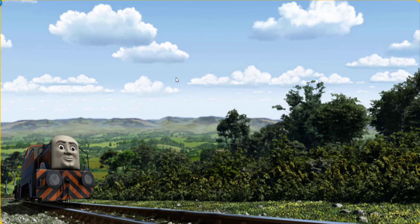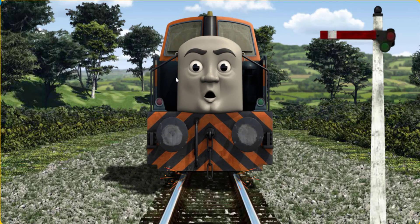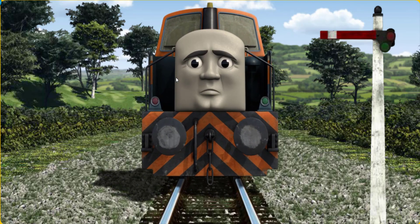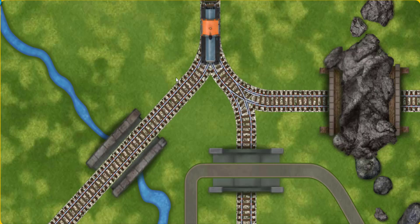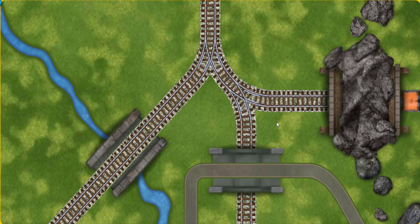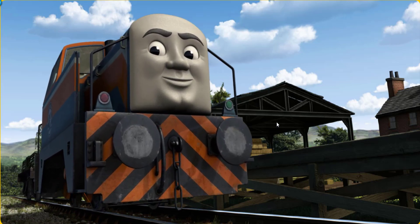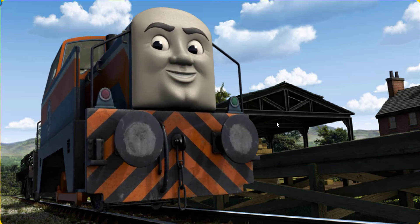Den set out for Farmer McCall's farm. Suddenly, Den had to stop because of a broken signal. He needed to go a different way. Help Den find the track that goes through the tunnel. All clear! Den arrived proudly at Farmer McCall's farm. With your help, he was right on time.